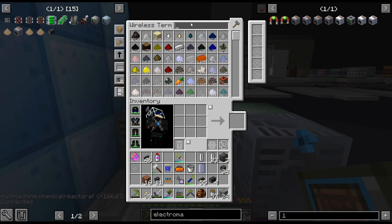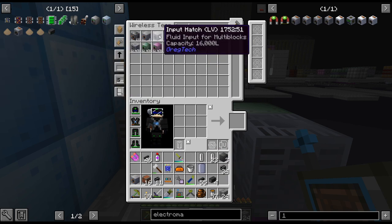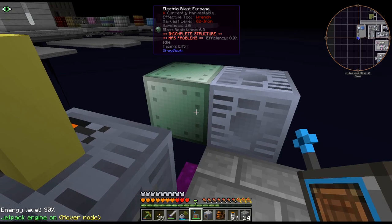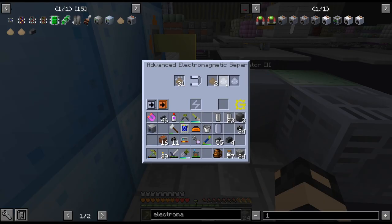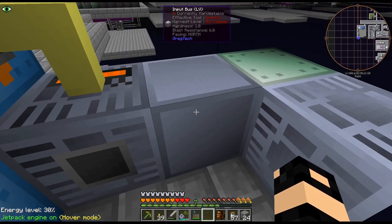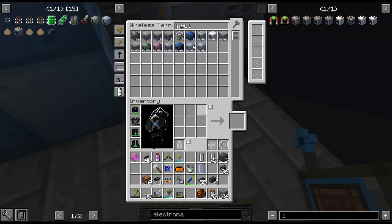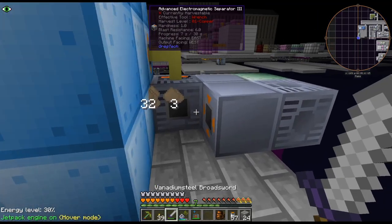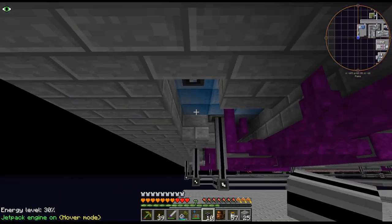We'll need an input bus and an input hatch. So input bus — how do I want to do this? I may need to change the plan. Do an interface, conduit, and a filter. So the conduit, or interface, will go here.